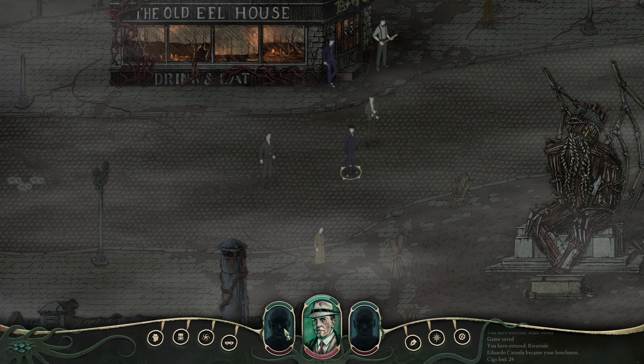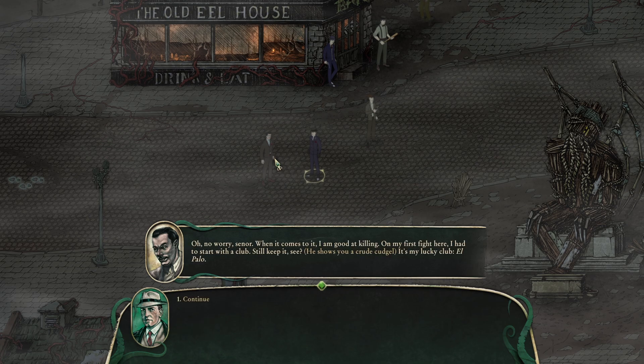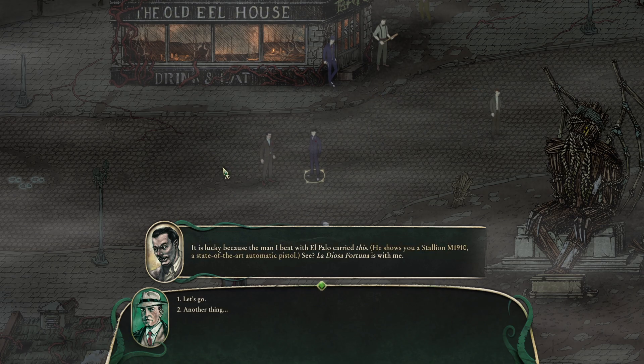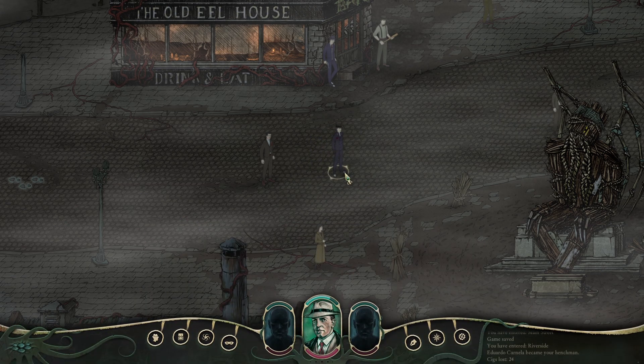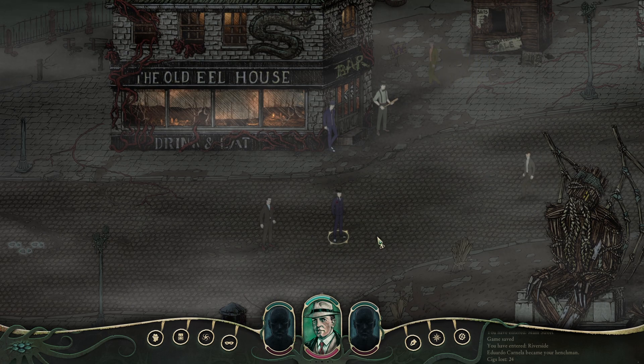Alright, Eduardo — I thought I might be able to see you here. What kind of weapons do you use? He says he's good at killing — on his first fight he started with a club, 'El Palo,' which is his lucky club because the man he beat with it carried an automatic pistol. La Diosa Fortuna is with him. Thanks for watching — we're going to continue with our new pal Eduardo in the next episode. See you next time.